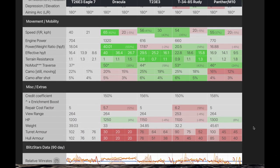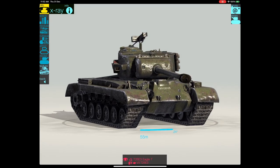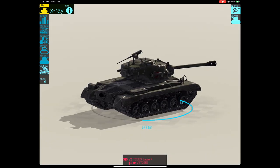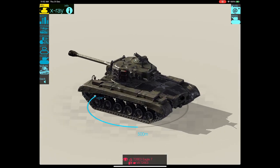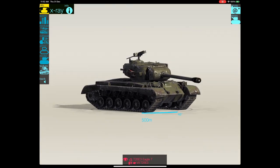Its aim timing is pretty average. Its speed is pretty poor for a medium. But you can see here the win rate isn't that bad and the credit coefficient is 150% like all the others. The downside for this tank, despite the fact it's got a whopping 10 degrees of gun depression — which is fantastic — and it's got 20 degrees elevation — which again is fantastic — is the penetration. And I'll show you why in a moment.